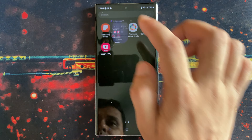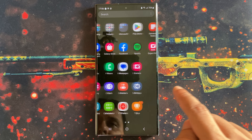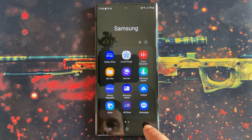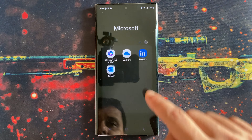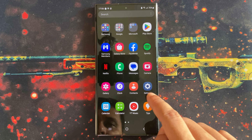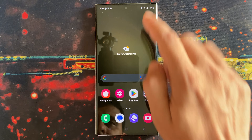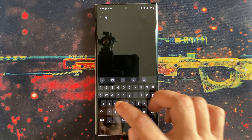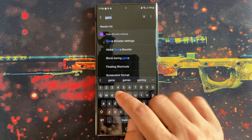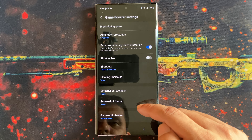This is my new Samsung Galaxy S23 Ultra, and this is Game Launcher. But there should be another app called Game Booster — where is it? I can't find it anywhere. That is the problem: Game Booster does not have any app icon. You have to find the app from the Settings by typing 'Game Booster' here. And here I am in Game Booster settings.